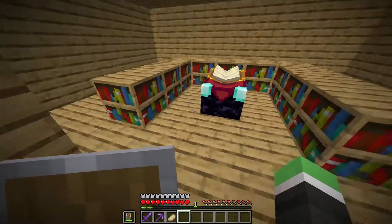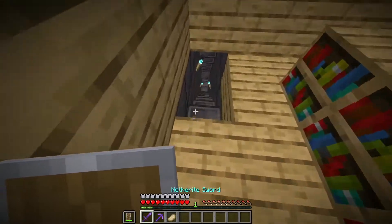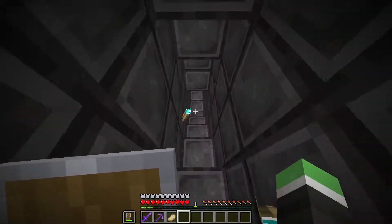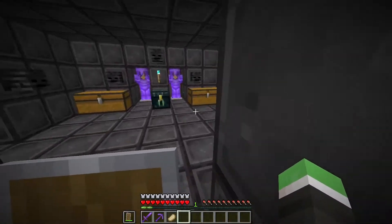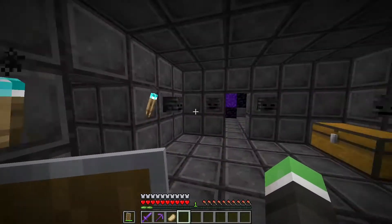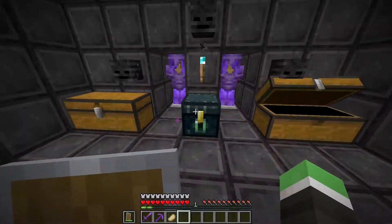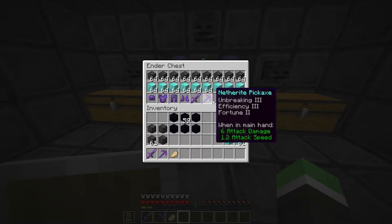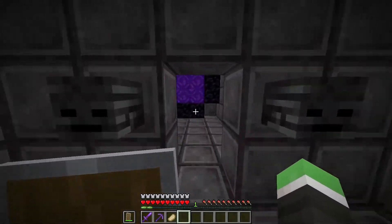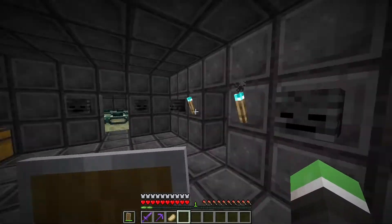I forgot — in here we have an enchantment table, which is pretty good. So now we can enchant all of our stuff, our netherite stuff. And if we go down here, I did have a few stacks of netherite blocks left, so I just used them. In here we have some wither skulls that I found. We have some iron, some diamonds, just some normal stuff that you usually get. Then in here we have a nether portal, which is pretty good.